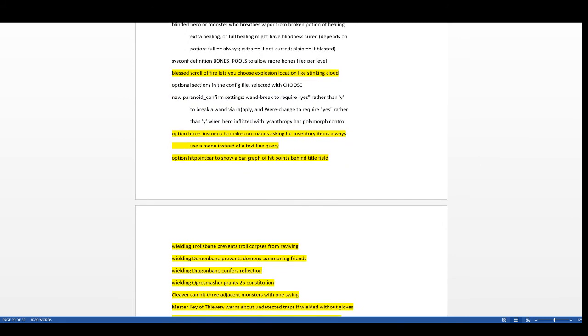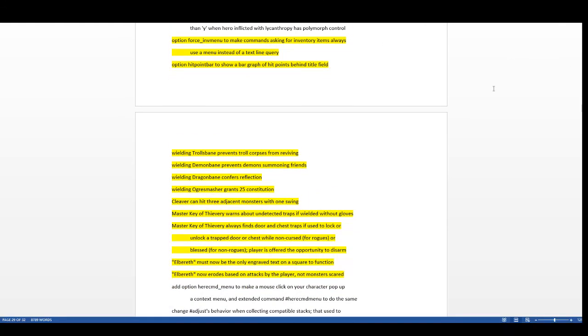A blessed scroll of fire now lets you choose the explosion location, like stinking clouds — so it's actually somewhat useful now instead of just burning you. There's also a new 'force inventory menu' option that makes commands asking for inventory items always use a menu instead of a single-line text query — when I applied the crystal ball earlier it went straight to inventory, which many people have wanted.